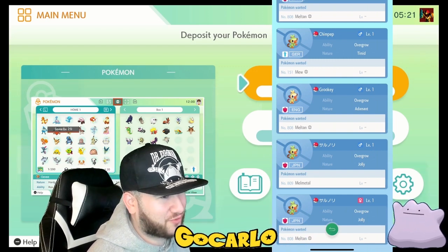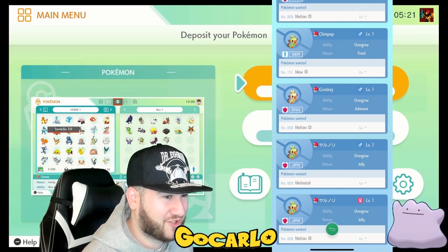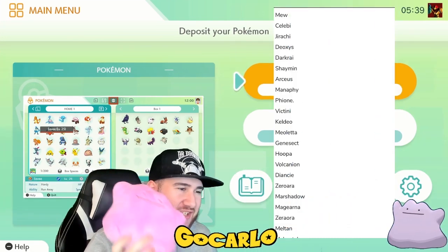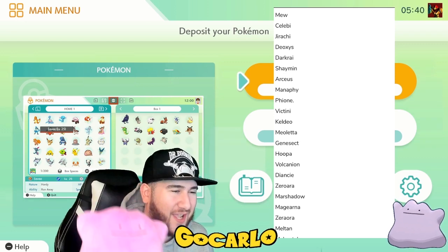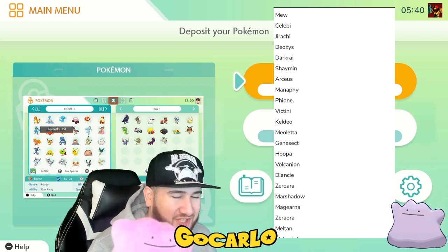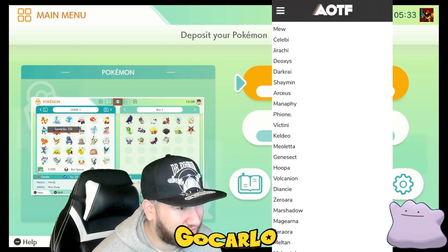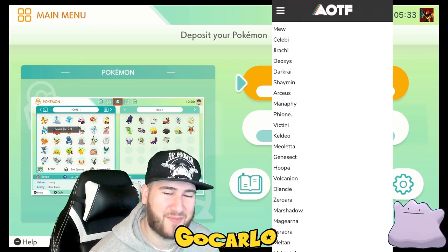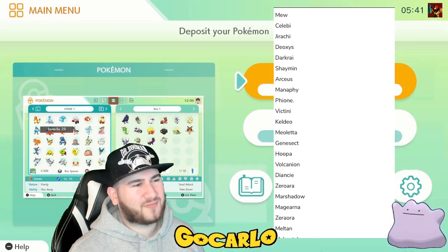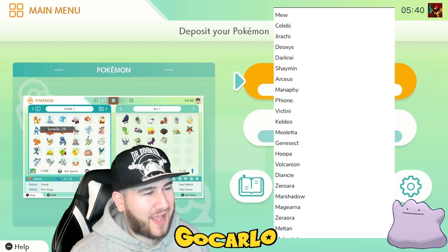I'll never get my shiny Grookey now. This is actually the whole reason I even caught the Meltan in the first place — the whole reason I'm on GTS. I thought I was going to be able to trade a Meltan for a shiny Grookey. We need to get to the bottom of this. Guys, this is a complete list of all the Pokemon that can't be traded in the GTS. These Pokemon can't be traded in the GTS. I understand maybe about the mythical Pokemon, but Meltan and Melmetal — they can't be traded? I think at least Meltan and Melmetal should be able to be traded. People want all these mythical Pokemon. It makes all these Pokemon a lot harder to get, but I think they'll update the game.